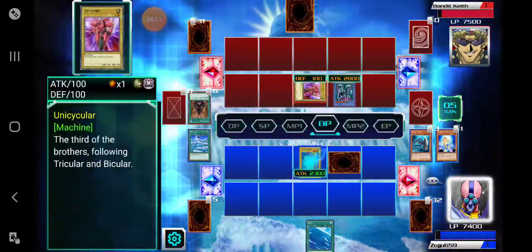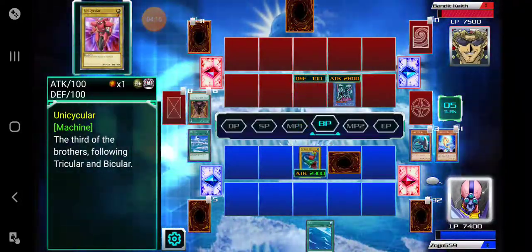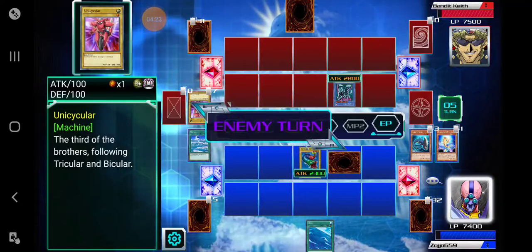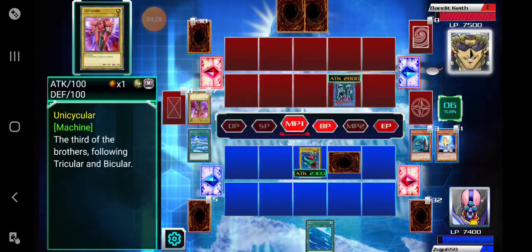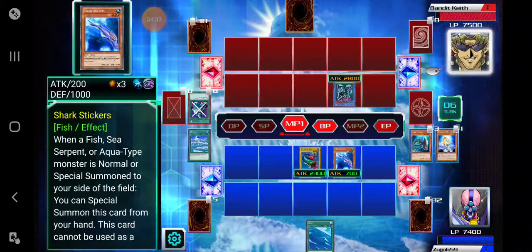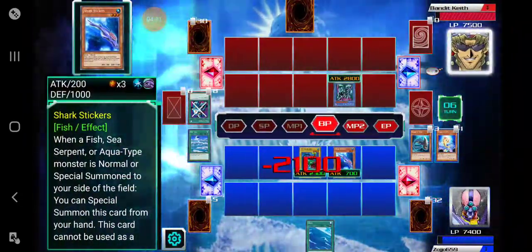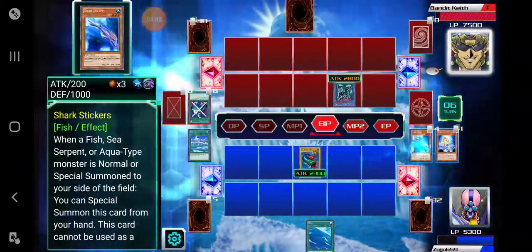Obviously we're going to attack his Unicycler because we don't want him to have an extra monster on the field — Seven Colored Fish. Stop defense! Oh, Seven Colored Fish has survived! Interesting scenario — did not see that coming. But now Seven Colored Fish shall have his revenge.